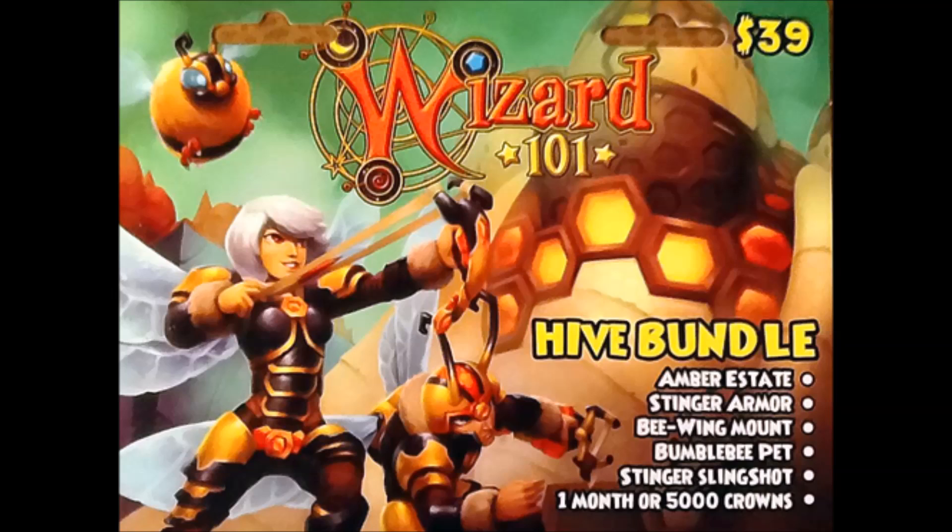I'm just going to go over a couple of the things that are in the bundle. It is a life-themed game card, so that's kind of cool — if you're a life wizard, that's pretty nifty. It comes with a house called the Amber Estate, and it offers a lot of space for decorating and hosting parties.